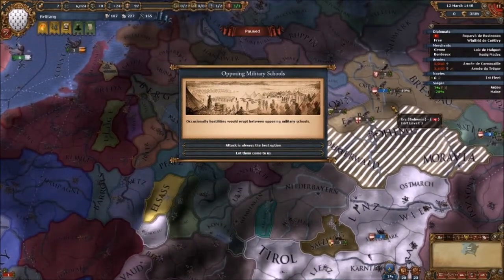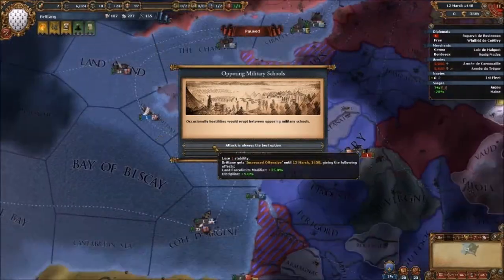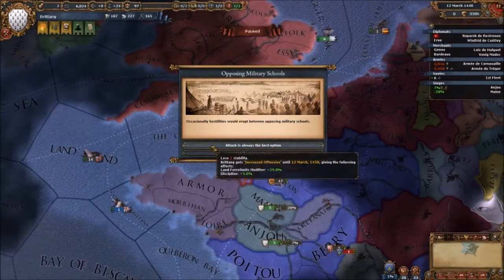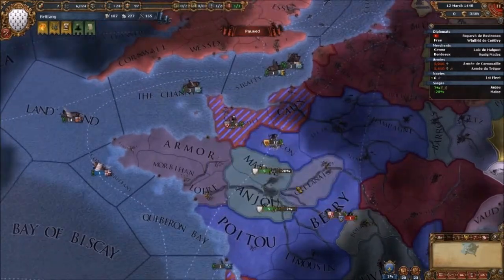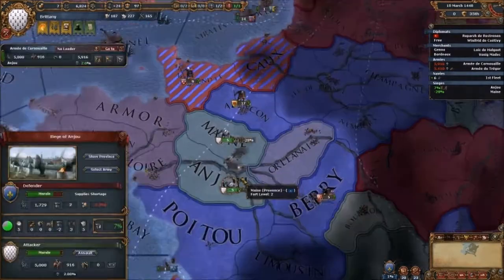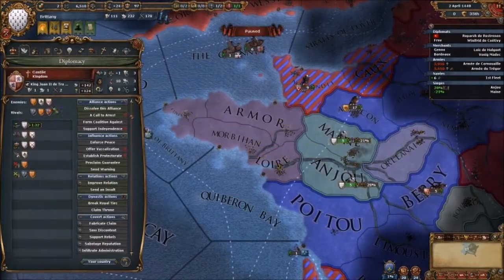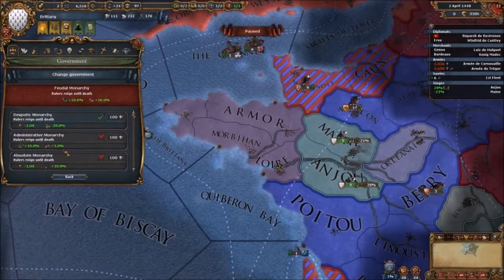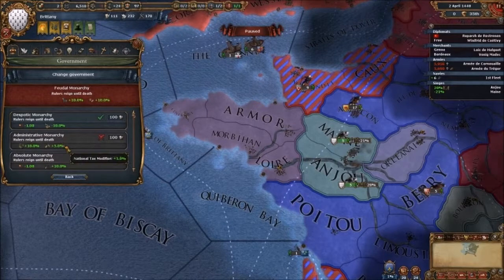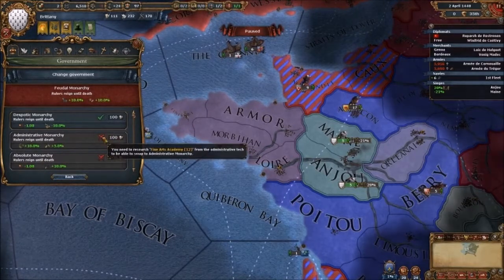Let them come to us. Morale — morale the armies. We haven't lost any units so morale is probably a good advisor to have. Can we change governments? I always want to go for better tax, but Finance requires tech 12 and we're on tech 4. We need 500 administration power.